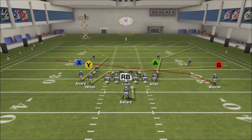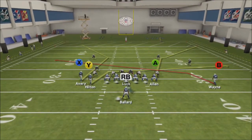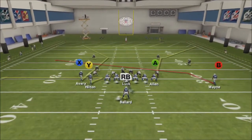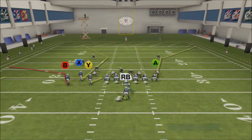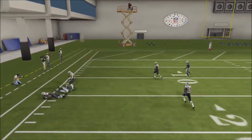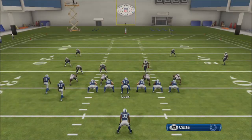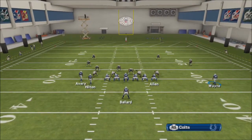What we're going to be looking at here is the receiver on the right — he's our main target. Basically when we motion him over to the left, he keeps his route. So it's almost like a slant out; not quite a slant out, but it kind of attacks the same part of the field. The inside receiver in the bunch and the tight end are basically like wild cards.